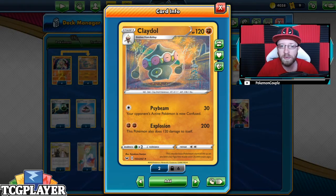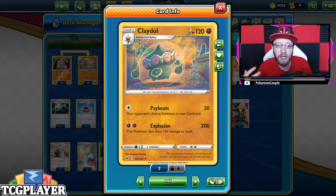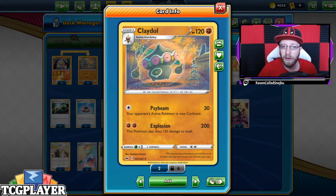Claydol is a stage one from Baltoy, 120 damage. What we want to do is use Explosion with some buffs like Diancie and with the Martial Arts Dojo — so Explosion for 200 damage, huge damage that it can deal. Definitely a powerful stage one, a single-prize Pokémon.